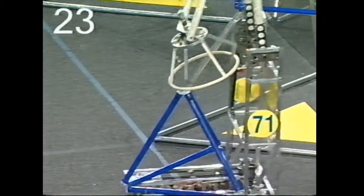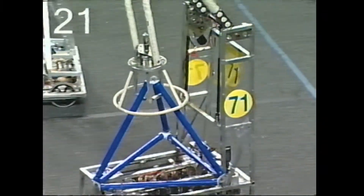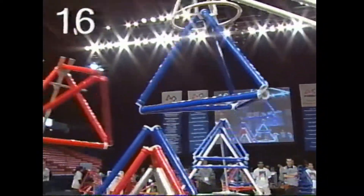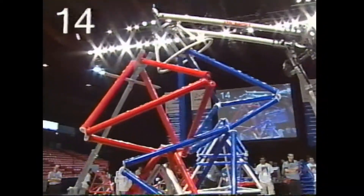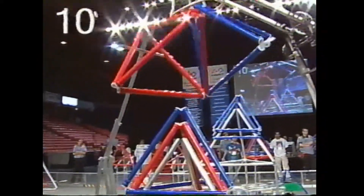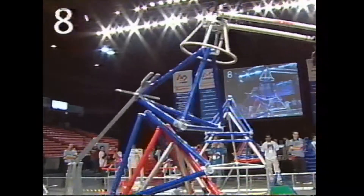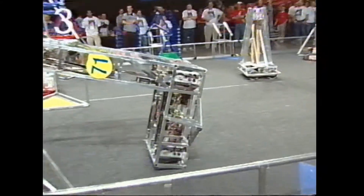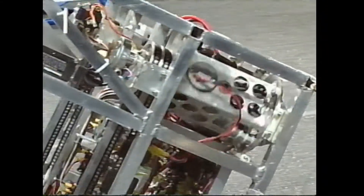Now we're down to 23 seconds. 9-0-3 — it seems like they're always over at the human player zone — they just pick up another one. Here comes Cooney Quest scoring over on the far goal in the center row. Now you've got the Beast and 9-0-3 both trying to score that near goal over in the center row. Who's going to win it? And over to the Beast — they catch themselves on a Tetra with two seconds.